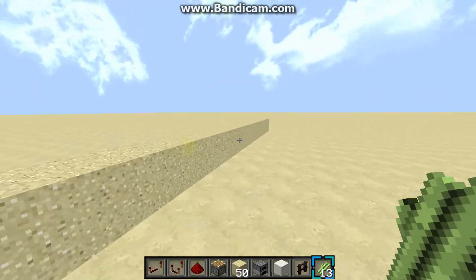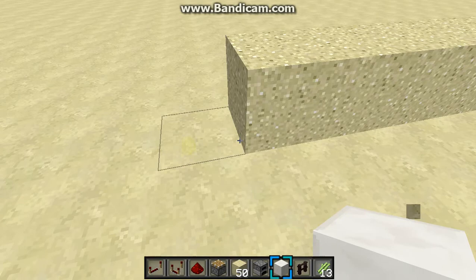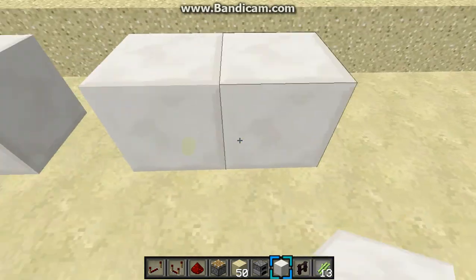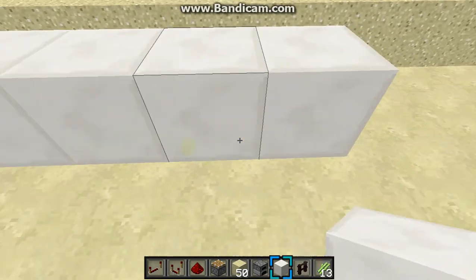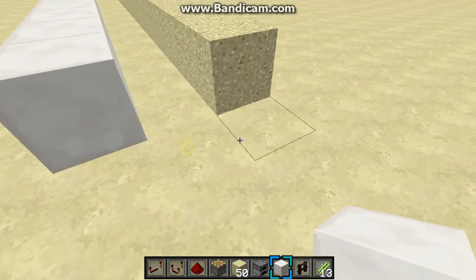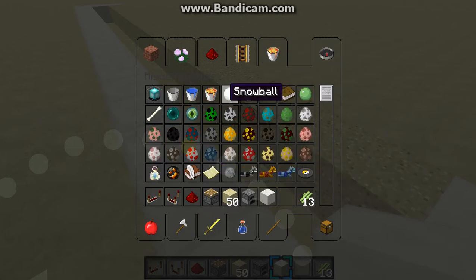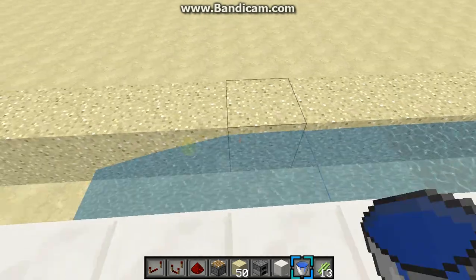Alright, so I already have my sand set up. Now I just need to make a little area so that the water doesn't flow out. Now of course you want to make this so it doesn't flow. You probably could make this near a river or something like that in the survival world, but I prefer making it on land somewhere other than a river. Let's just fill this up.